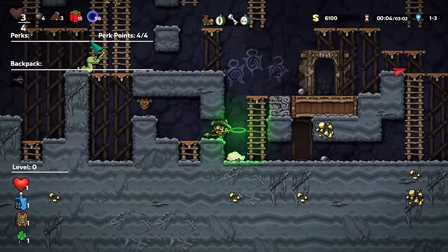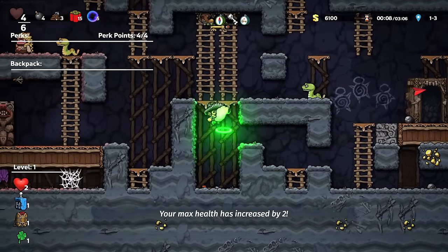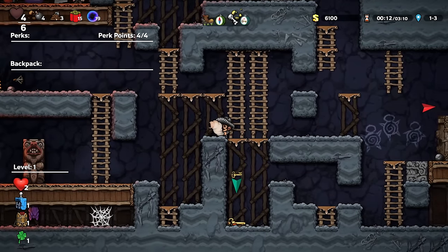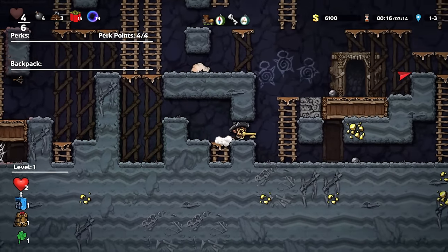Trigger that nonsense — easy as hell. More health, I must have it. Kill all the monsters — the exit is that way. We got a compass showing the way.